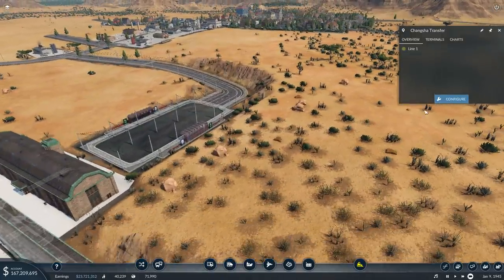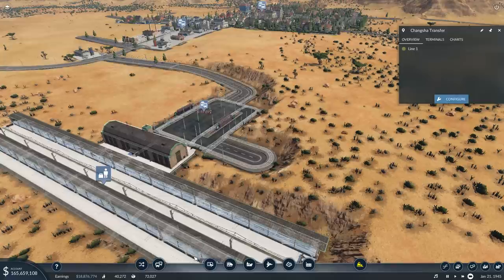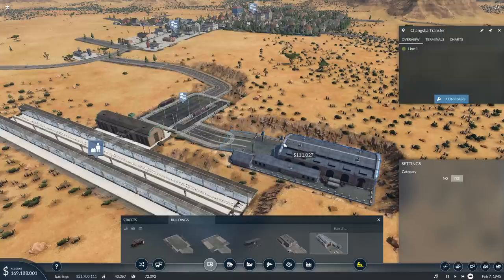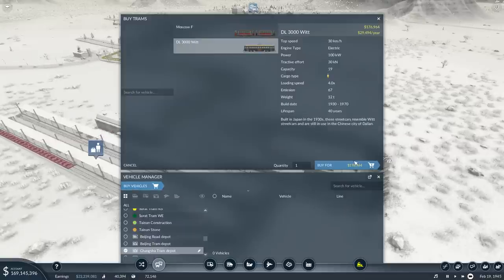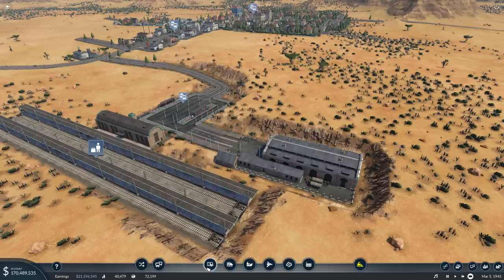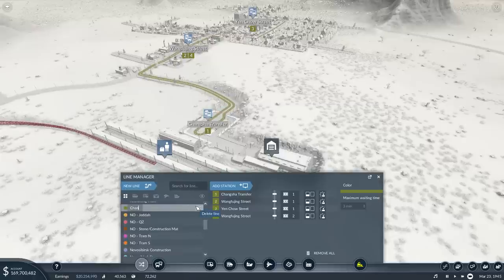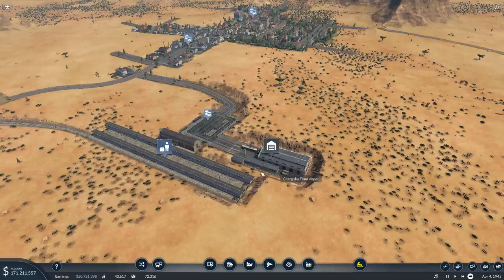Something I haven't done for a while, which I'm going to do now, is set up a depot right next to the tram station. Let's just go with the wit — I want it to go on the Changsha tram. Hold up, it's not upgraded. Wait, actually it is upgraded. Why is the Changsha tram not found? Ah, it wasn't named. Changsha tram. Off you go.